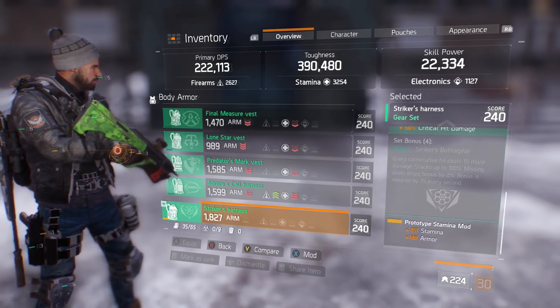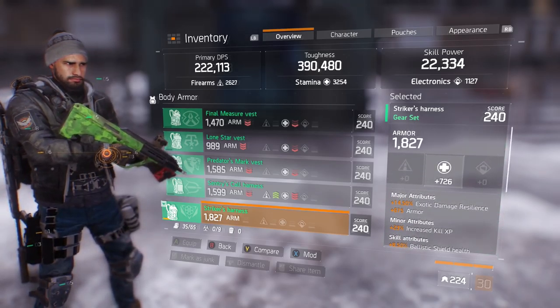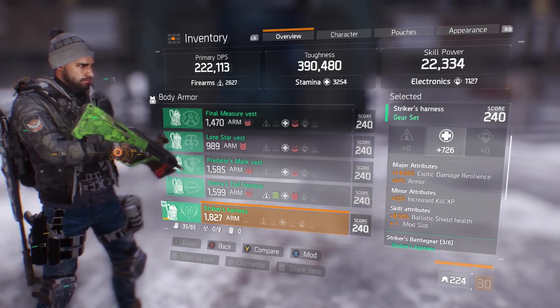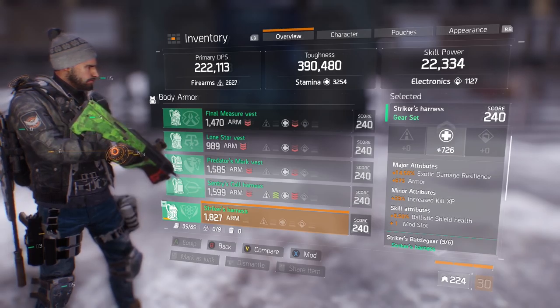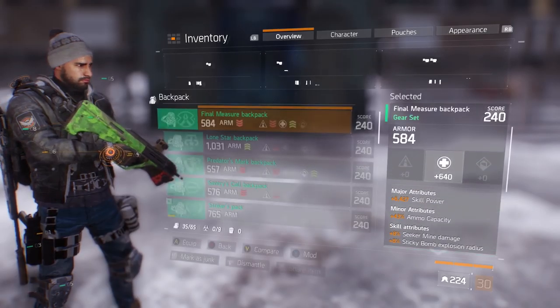The mod on the chest piece is stamina with armor. The god-tier chest piece would be stamina, armor, two mod slots, and with skill attributes — like Pulse Crit Chance and Pulse Crit Damage — for those skill attribute rolls. That's the chest piece.